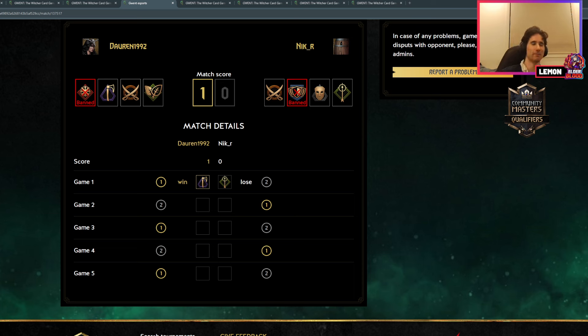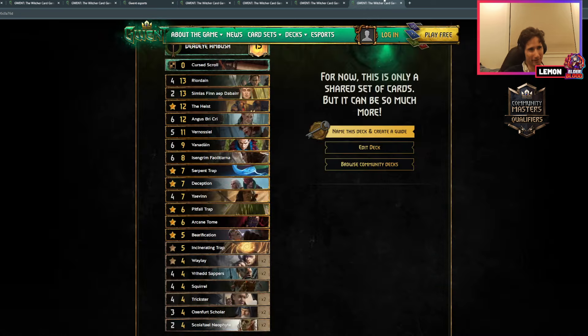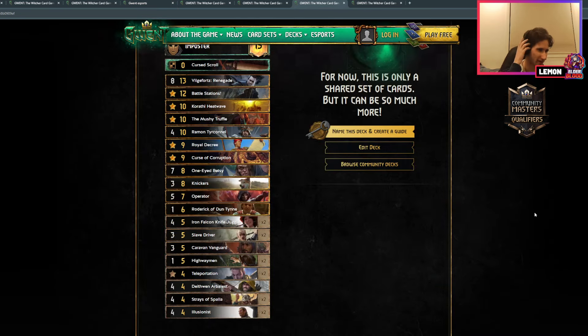The Skoya and Syndicate both devotion for Darren — so yeah, good luck. I don't know how they're going to be able to deal with all the Iron Falcon Knife Jugglers coming up.